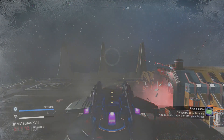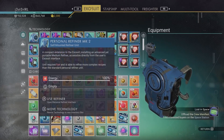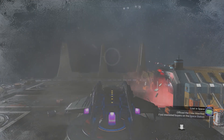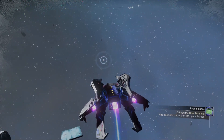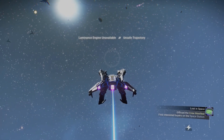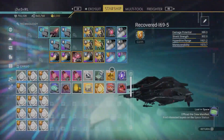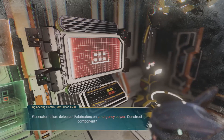Once you complete everything at the engineering control, activate the teleporter to head back to the first room. From there, go into your personal refiner and put the scanner back into your inventory. Then just get away from the derelict freighter and pulse jump. While pulsing, go back into your inventory and retune the signal — you can just reuse the scanner over and over.